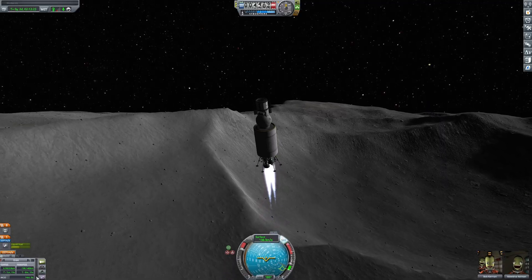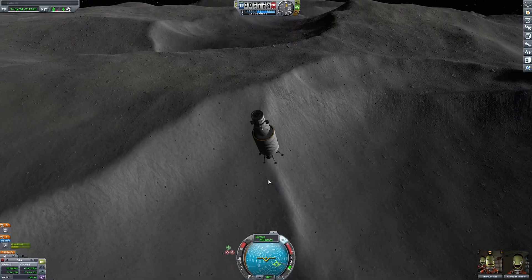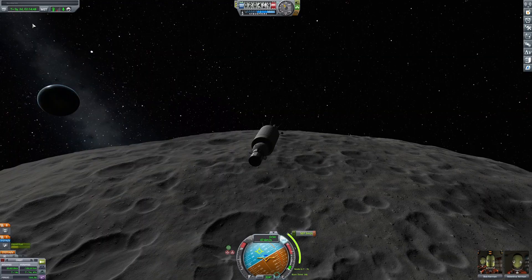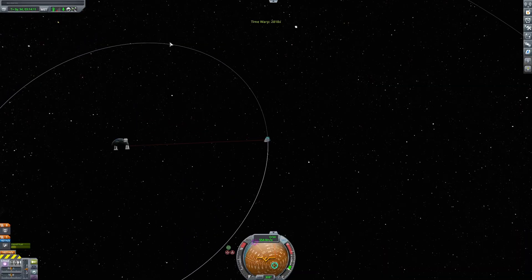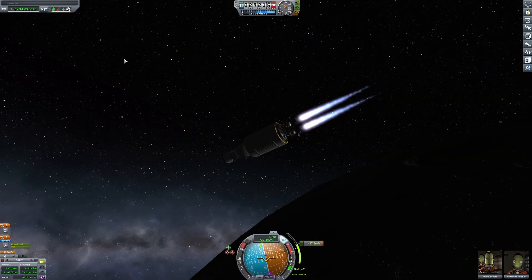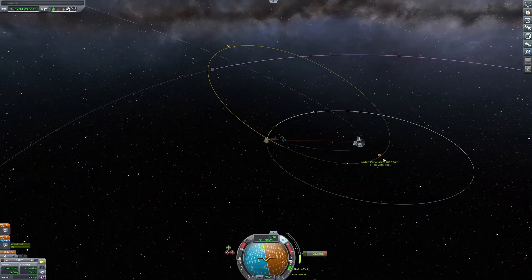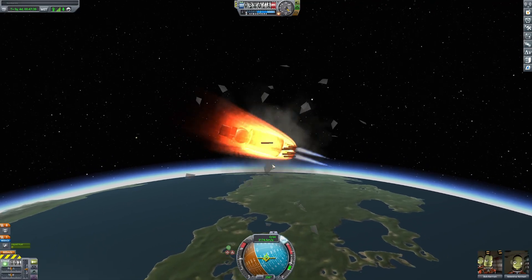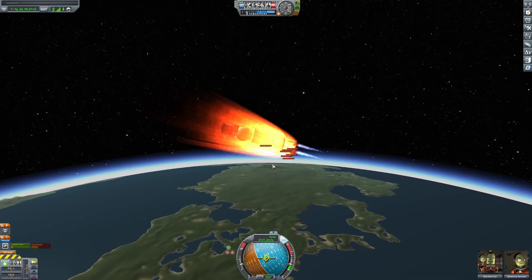Once I had everything I lifted off. Things were looking great, I still had a ton of delta-v left, but little did I know it wouldn't be enough. I put myself in orbit and then I waited until I was lined up. Once I had a good looking trajectory I started burning. Re-entry was the scariest part of this mission — burn too little and you burn up in the atmosphere, burn too much and you run out of fuel.